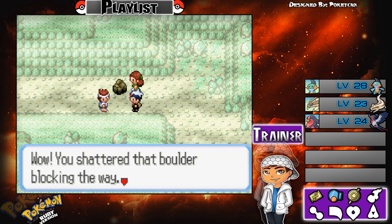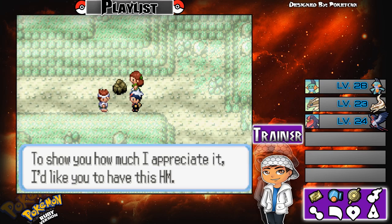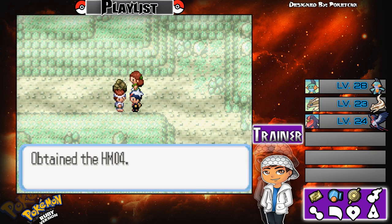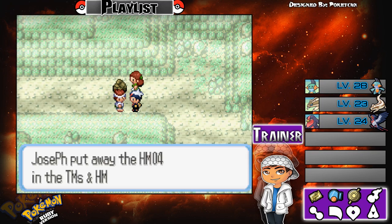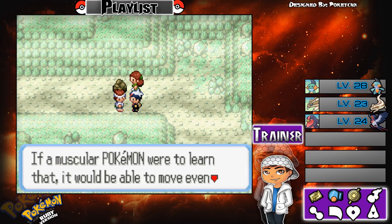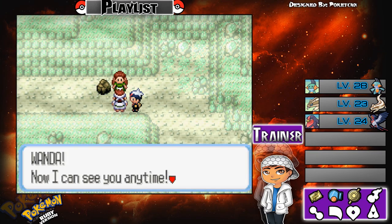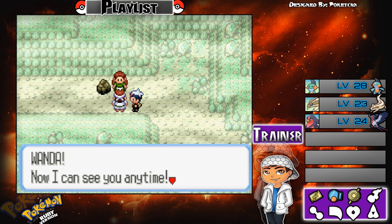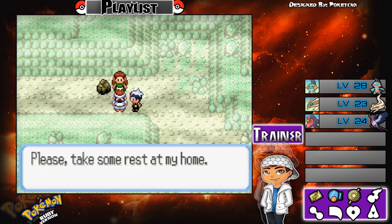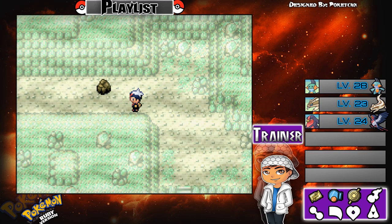We obtained HM04, which is Strength. A Pokémon that learns it will be able to move even larger boulders. The man says 'Now I can see you anytime — that's wonderful! Please take some rest at my house.'